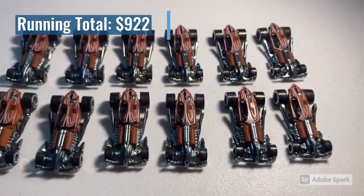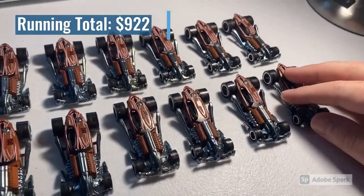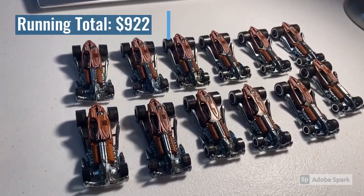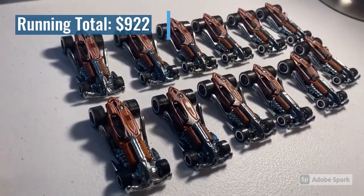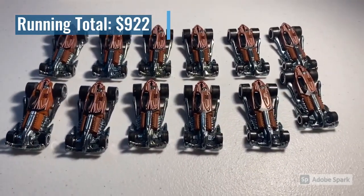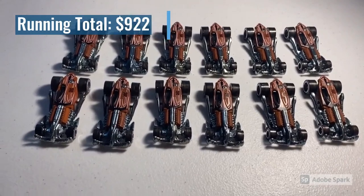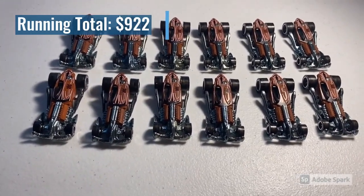The last purchase of the week was 12 CM5 Ratifieds, all going out to Randy Lahey, the guy who makes really cool customs. He said these wheels are going to become CM5 Flathead Fury customs — a super sick custom model. Can't wait to see them when they're done, so keep your eyes out for those. Total was $88 even.